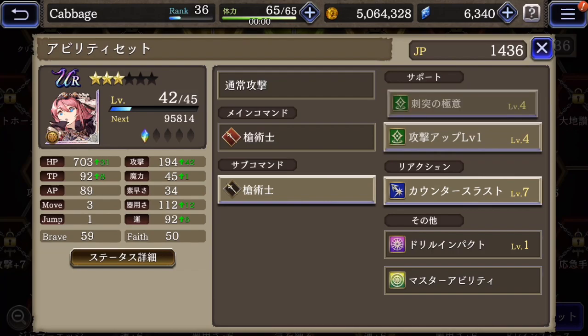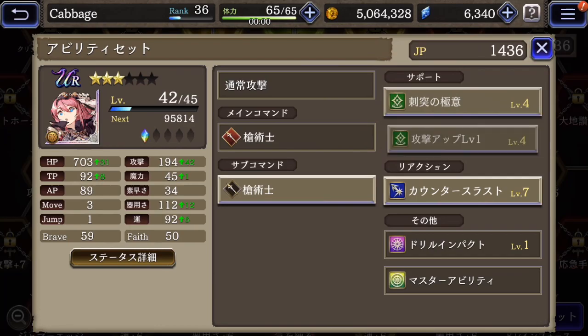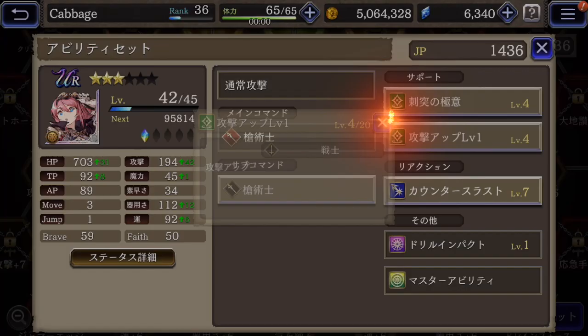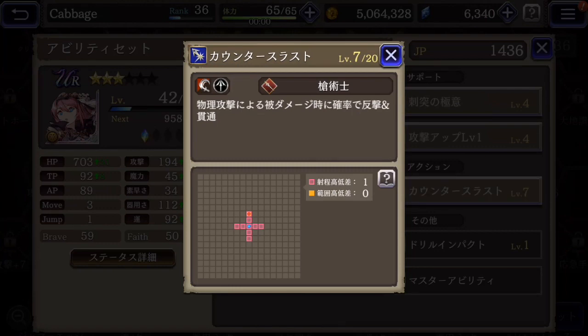For a support skill, this is a piercing attack up, and then just a general attack up. The reaction skill is also just a counter attack against physical attacks.